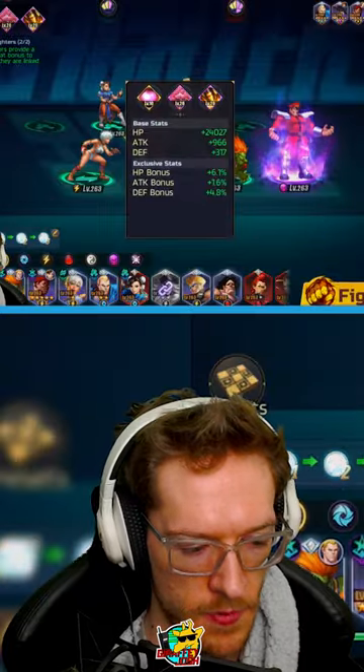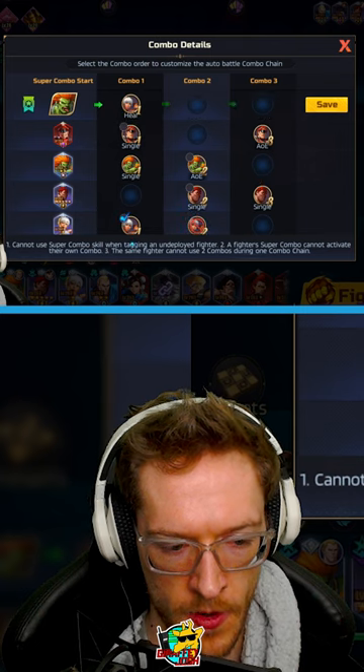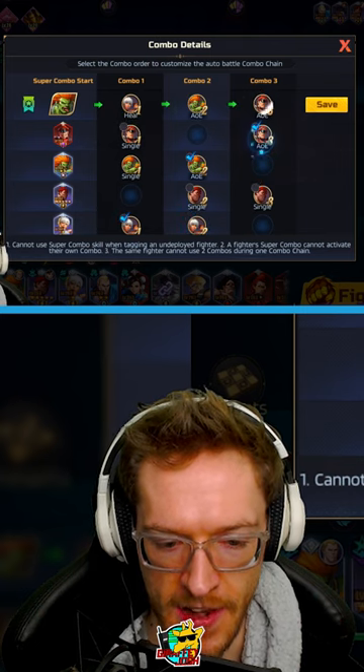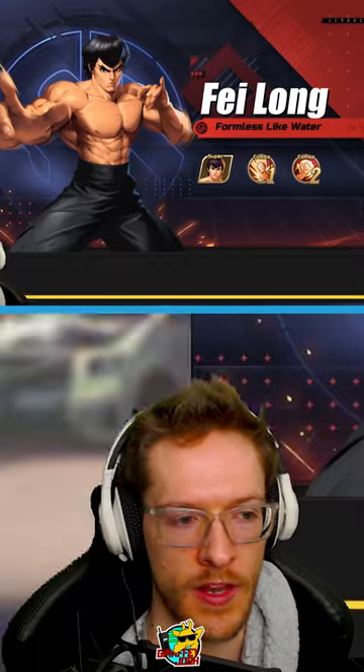And team layout — I reckon if I go in with that and then put the heal one, so I go heal, AoE again, then a single from him to do his uppercut, we could be talking. Let's try it.